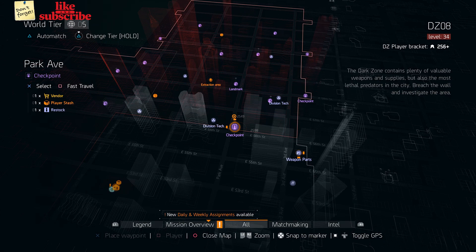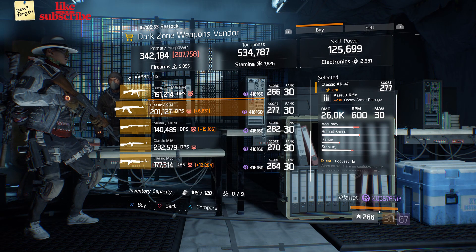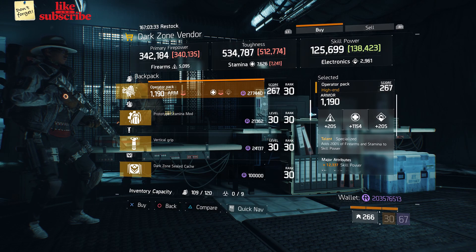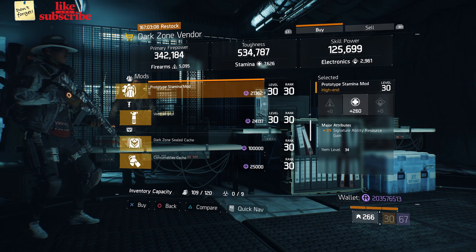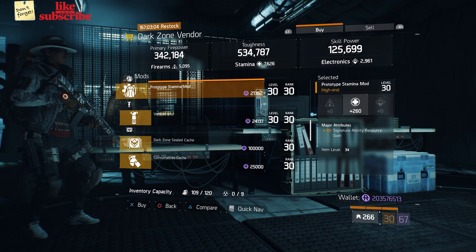For our next gear items, head over to the Park app Checkpoint. Here the dark zone weapons vendor has a classic AK-47. For our next gear items, head over to East 42nd Street Checkpoint. Here the dark zone vendor has an operator pack with a talent specialized on there. And also here we got a prototype stamina mod with 260 stamina and 3% signature ability resource gain.